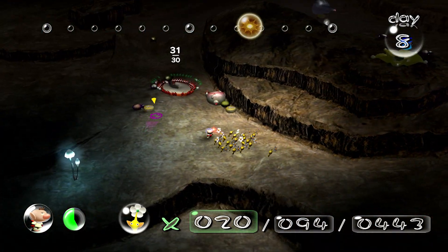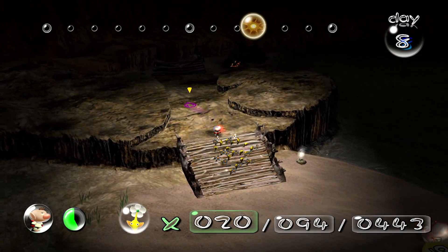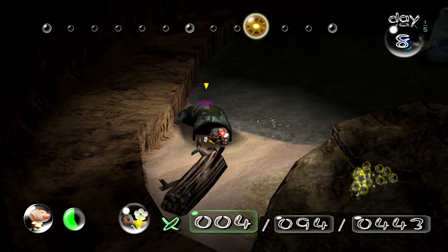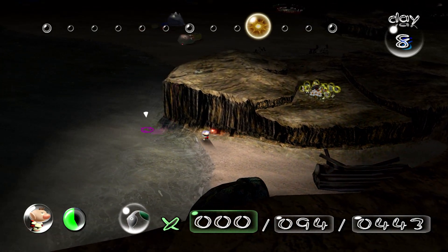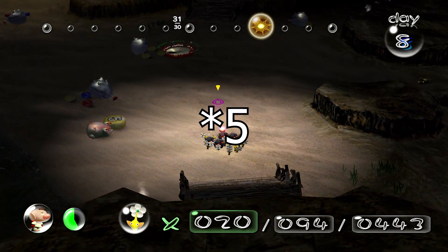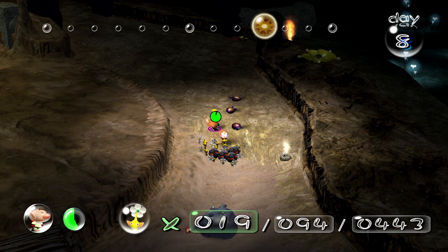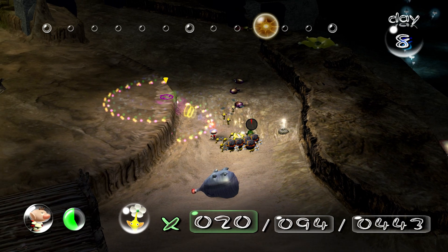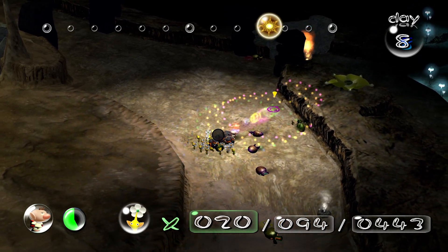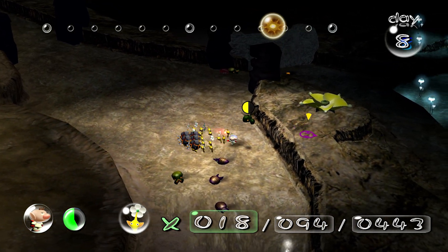Honestly it's probably better to kill Sheargrubs with Olimar — they are so difficult to kill with Pikmin without losing any. We're just going to go back and grab those other bomb rocks. Thankfully we haven't lost any yellows yet. Once they go below half health is when they fly, by the way, so you can keep an eye out for that. There's a candy pop bud over there — you can switch Pikmin types that way.